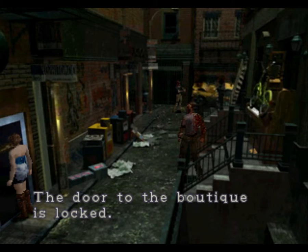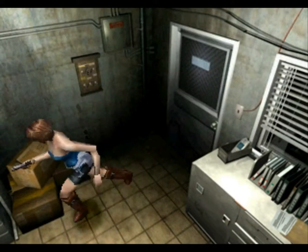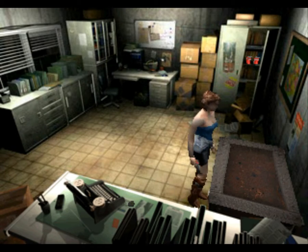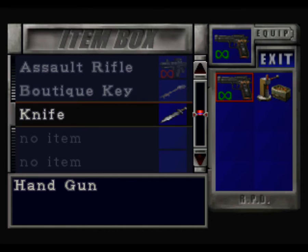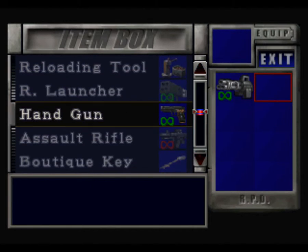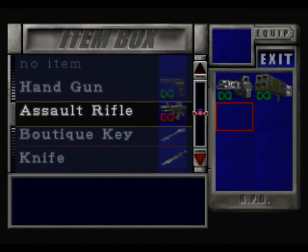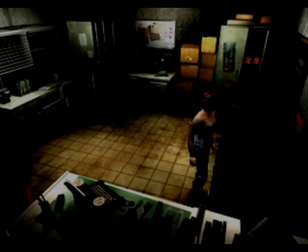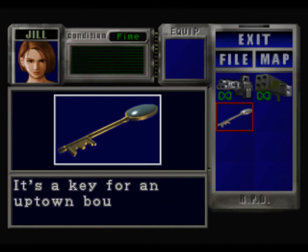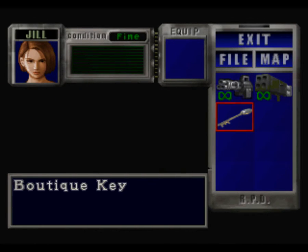Now, the door to the boutique is locked — not sealed as it says on the PC version and the Dreamcast version. As shown before, when you finish the game on PlayStation and GameCube versions, you actually get a special key which looks similar to something you might have seen in Resident Evil 2. This is a boutique key and it unlocks that door that is completely sealed and inaccessible without cheats on PC and Dreamcast.